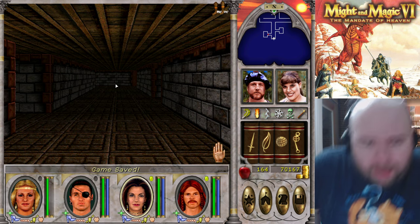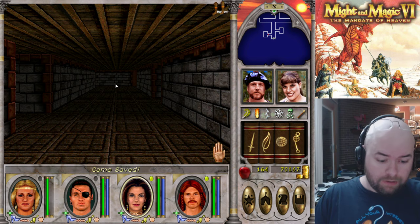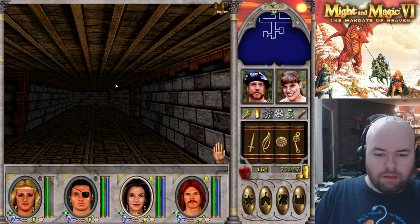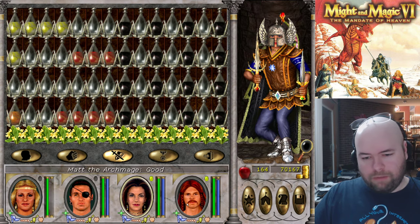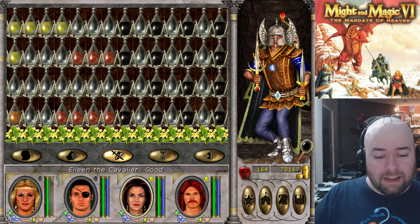Good evening, internet, and I am back. I made all of the potions I'm planning on using. They are all in her inventory and I have things separated by which character is using them. The rightmost column is my rightmost character, Matt, then second to right is Regina, then Ed, then Eileen.